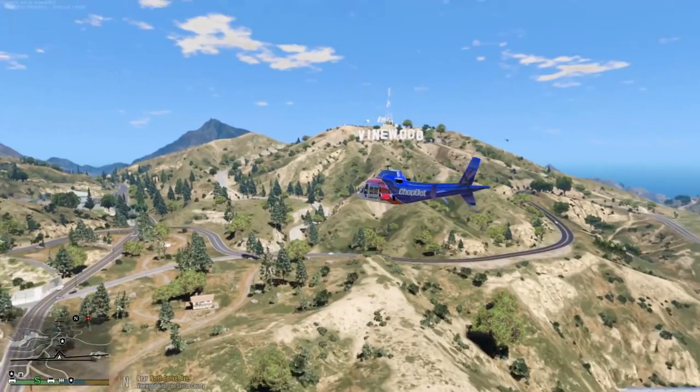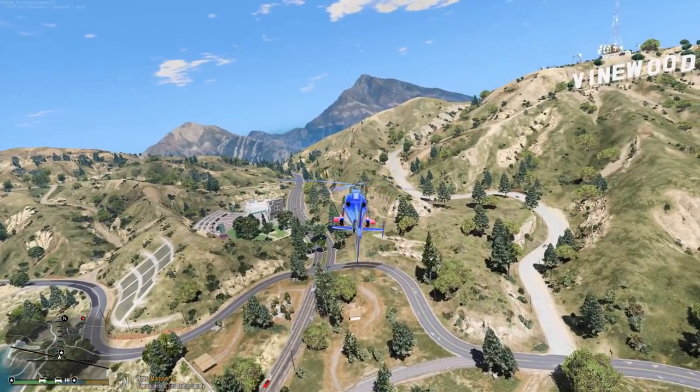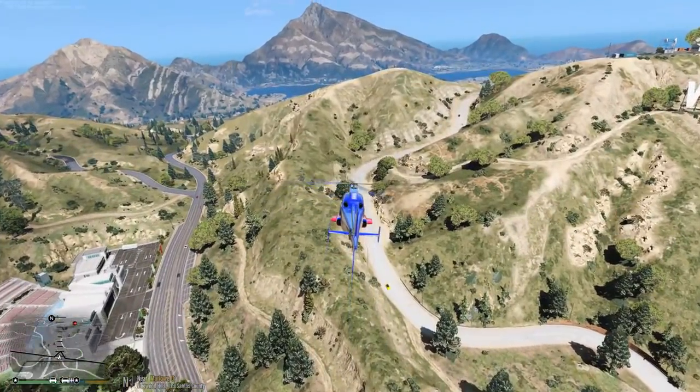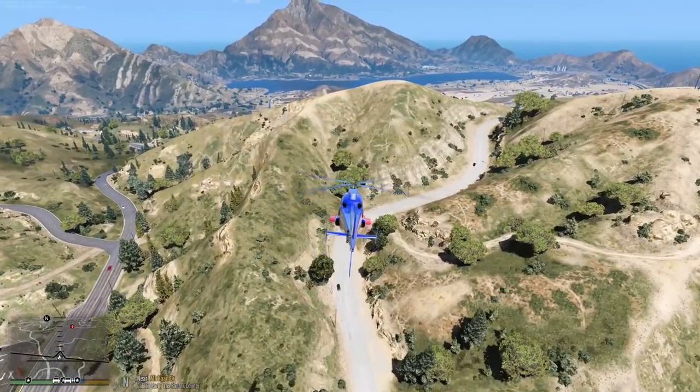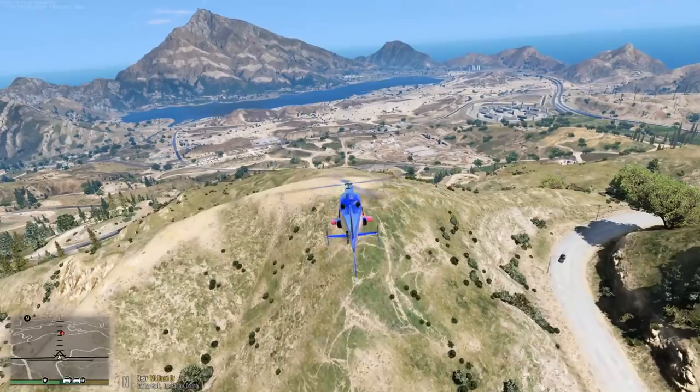We should be able to land, treat the person, get them in our helicopter, and then get them back to the nearest hospital. We should be there in a moment — should be right over this hill actually.